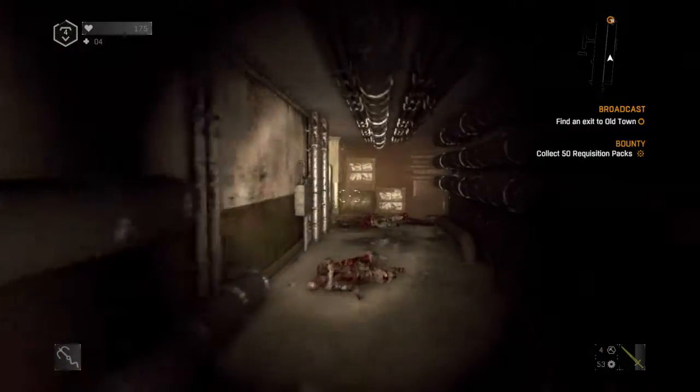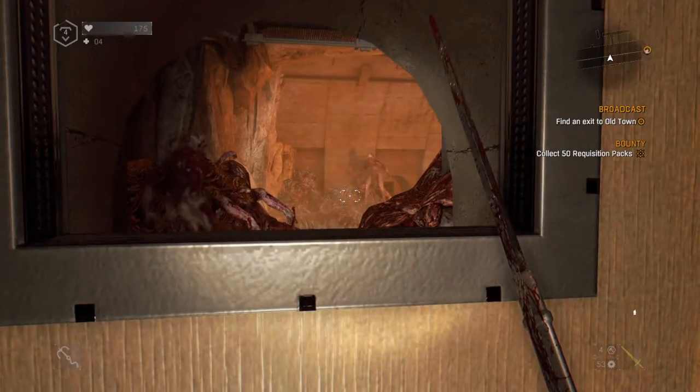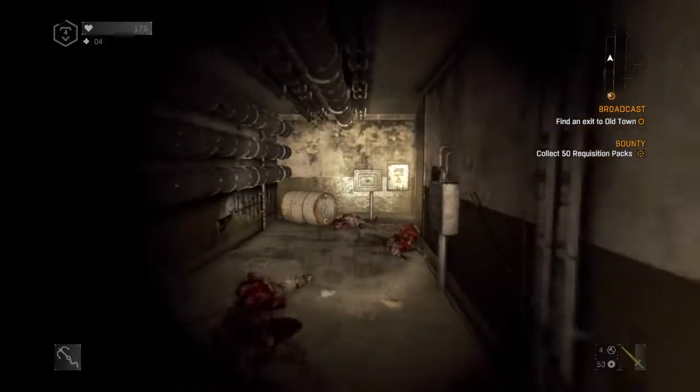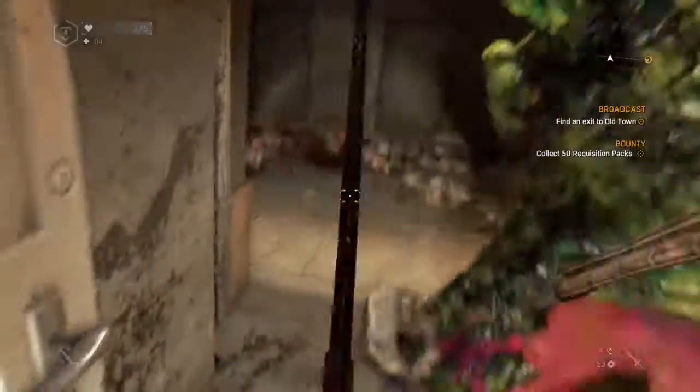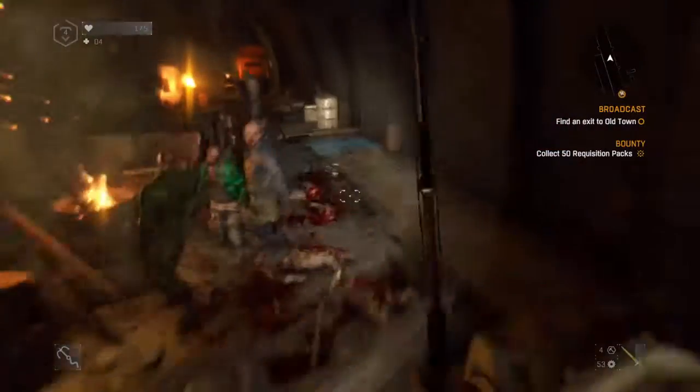Basically what we're gonna do here is go inside that place right there. As you can see, all those tiles from the big dude — that's where we're gonna go in. In order to do that, we have to glitch out of the map. You can do it from this side or from this side over here.